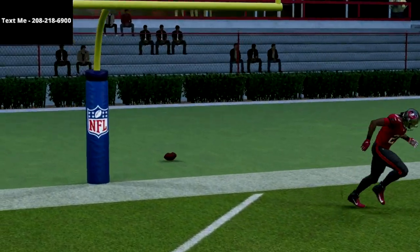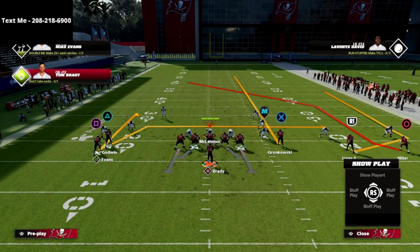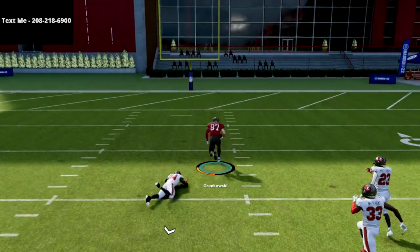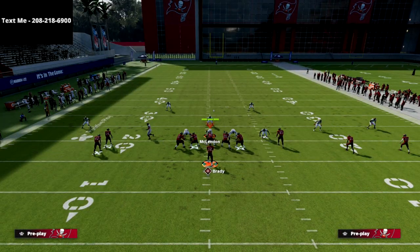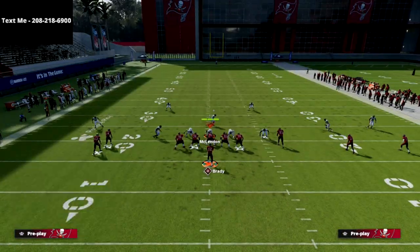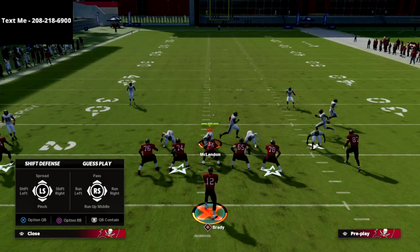I'll probably run bunch more overall since it's more effective in totality, but with this offense you don't even have to worry about pressure because everything opens so fast. Go to post wheel and bomb them over the top for a one-play score if they run quarters. Fade out handles cover two well, and the triangle wheel route on that play is probably the most unstoppable wheel route I've seen this year. Even against man coverage, if you snap the ball fast enough you'll get instant separation before they're ready.